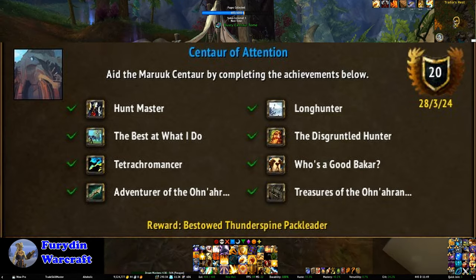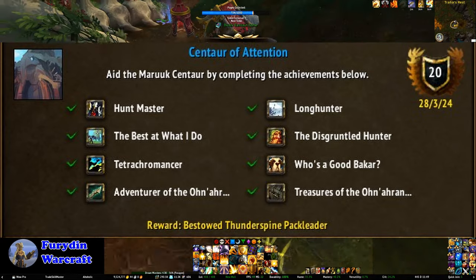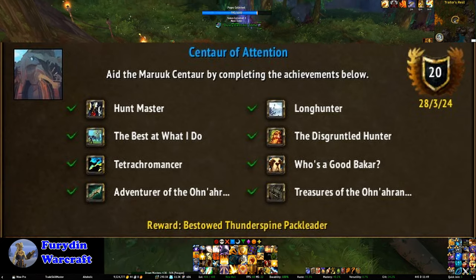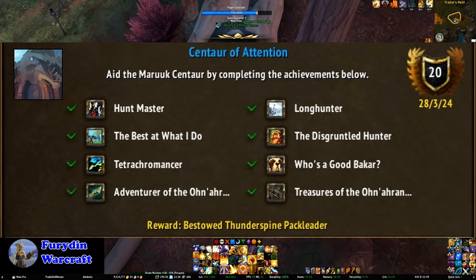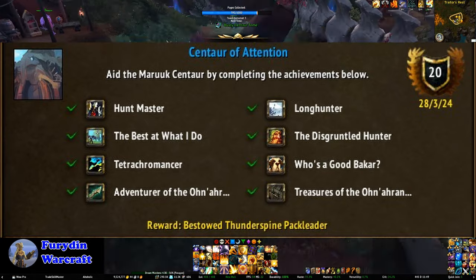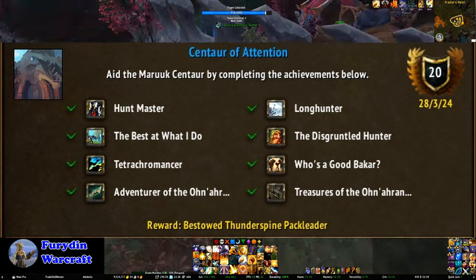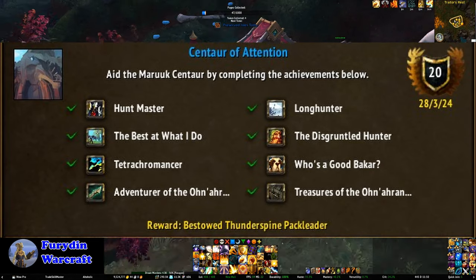Tetrachromancer is the harder one, as you need to loot every available Ohuna and Bakar customization from the hunts. The Ohuna and Bakar are little companions you'll get during the hunts, and the customizations are looted from the satchel at the end of a hunt. All versions of the satchel can reward the customizations, so you'll likely get the majority just by doing the other achievements — but because this is RNG, that may force you to farm a little bit longer. The purple chest from your first hunt every week has a much better chance of giving you one of the customizations.